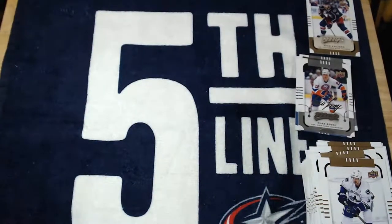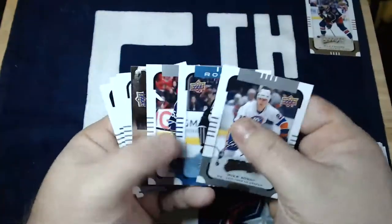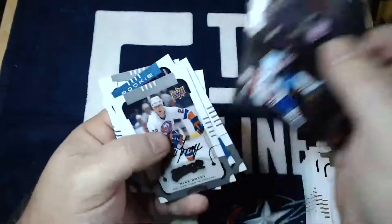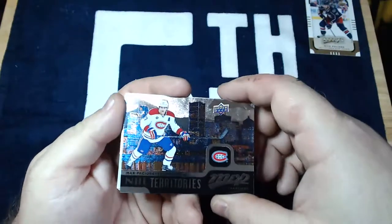That will do it for 15-16 MVP. No McDavid, no Panarin — like I said, they might have been Redemptions anyway, and those are really, really hard to hit in blaster boxes. We got some good inserts out of that though — four silver scripts, two rookies, and that NHL Territories, which is a really, really cool card. I like that a lot.